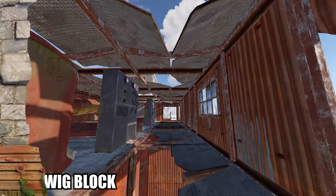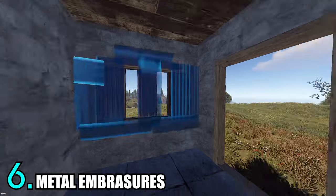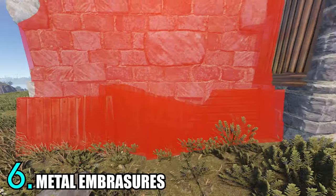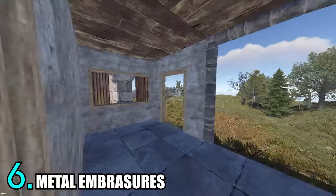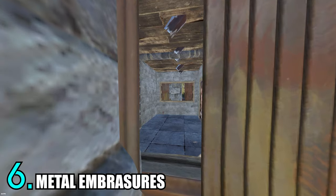Trick number six: while building a gatehouse, you should always put window frames on the sides and put embrasures as well. Then align the high wall with the center of the embrasure, for a very useful peek for door campers both outside your compound and inside. Although, they shouldn't be inside if you have followed all these tricks.